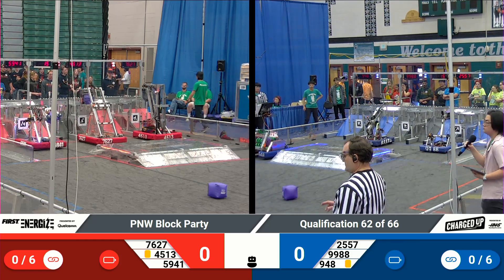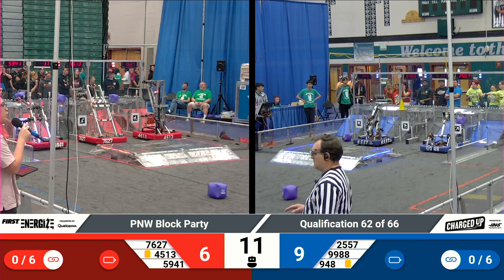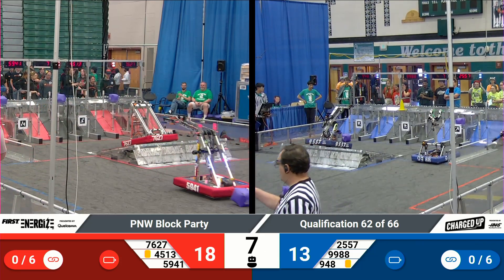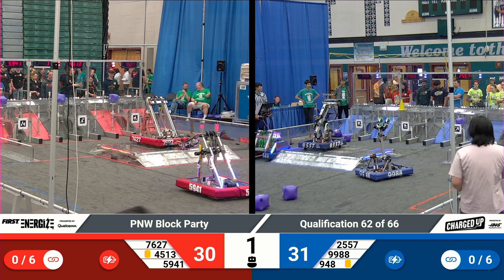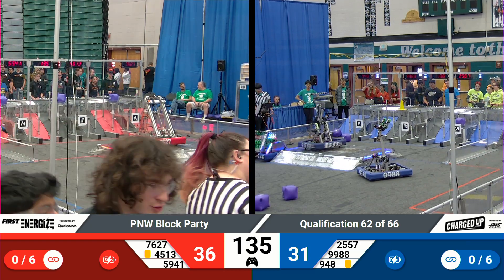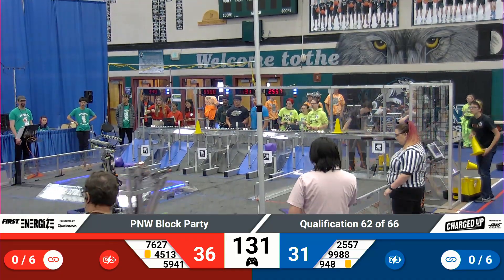One, go! Kicking off match 62. NRG launches a cube in the direction of the Blue Alliance. Grid lands just outside of scoring position. Sotabot's up on the charge station for Blue. Bearcat up for Red with four seconds left in auto. And that's for autonomous, with bonus points earned for each alliance for a docked and engaged charge station.